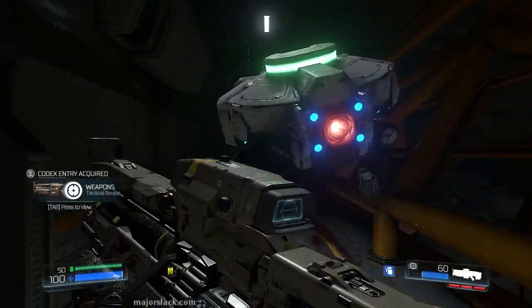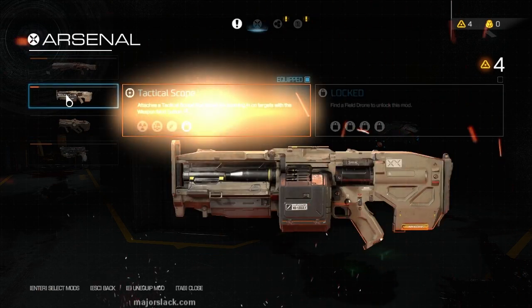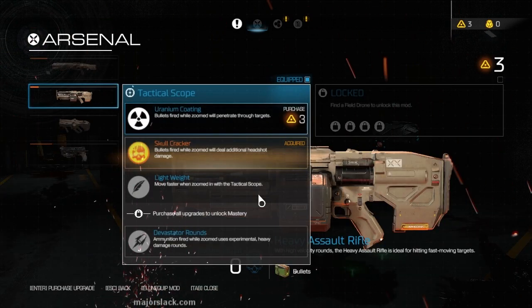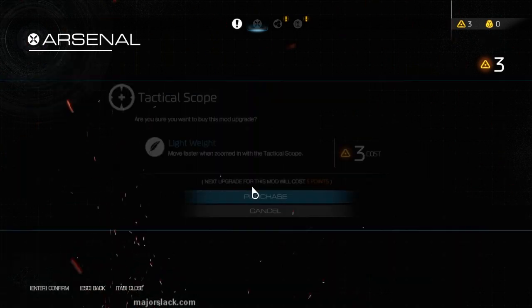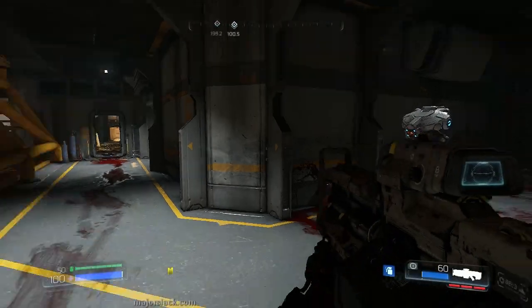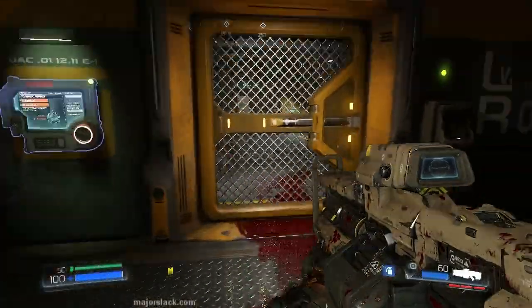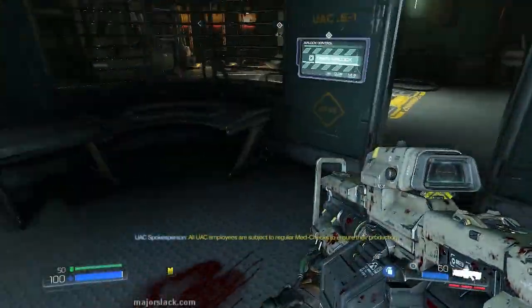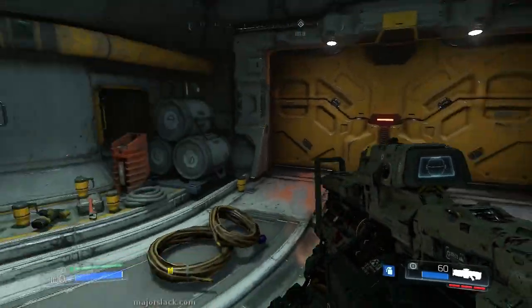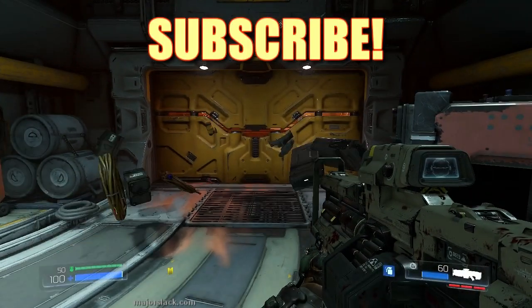We have a whole bunch of weapon points — let's spend those. Over to the arsenal screen, tactical scope. I strongly recommend that you get Skull Cracker right away — this will make headshots do more damage. And get Lightweight — this will allow you to move at full speed when the weapon is scoped. Next level we'll get Uranium Coating, which costs 5 points but is definitely worth it because once we get that, it unlocks the mastery challenge. That's it for this video — thank you very much for watching. Part 2 of level 2 is coming up tomorrow. If you thought this was remotely entertaining or informative, please subscribe to my channel. See you next video.